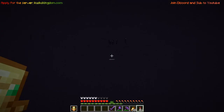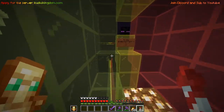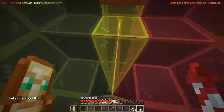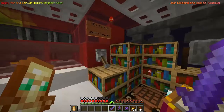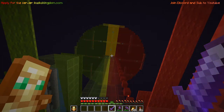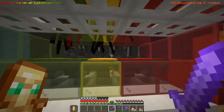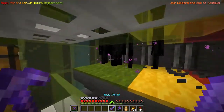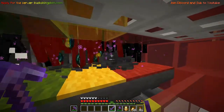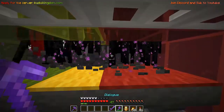Here is the farm we made last episode - the Enderman farm. I'm gonna try to make a tutorial for this. If you activate the lever here, the daystone lamps will turn off and the Enderman will start spawning soon. You can come here, prepare your tools, get some XP to enchant, and all that good stuff. We do have the mob cap on the server reduced a bit.